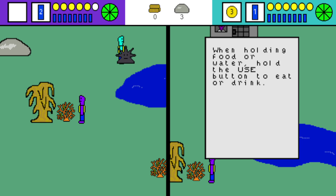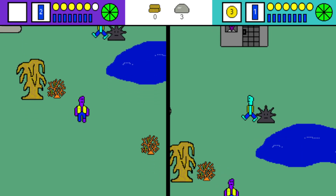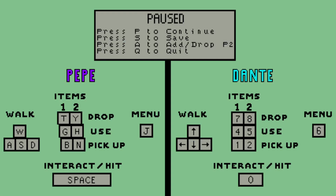'When holding food or water, hold the use button to eat or drink.' There's a handy control map here if you forget. Originally this was designed to be played on a single keyboard, so you'll need one keyboard — play really side by side.